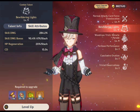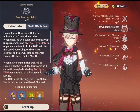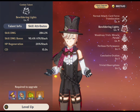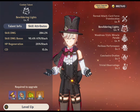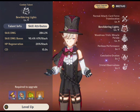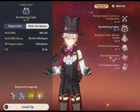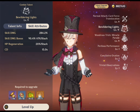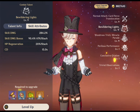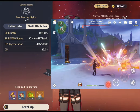Moving to his elemental skill, Bewildering Light: with a graceful flourish of his hat, Lyney conjures a display of fireworks that clears all existing Prop Surplus stacks and inflicts AOE pyro damage to enemies in his line of sight. The potency of Bewildering Light increases with the number of stacks expended prior to activation. Using this skill also triggers a health regeneration effect scaling with his maximum HP. When used with a Grin-Malkin Hat already on the battlefield, the fireworks trigger a detonation unleashing an explosion that mirrors the damage of a charged Pyrotechnic Strike, delivering devastating AOE damage to nearby foes.